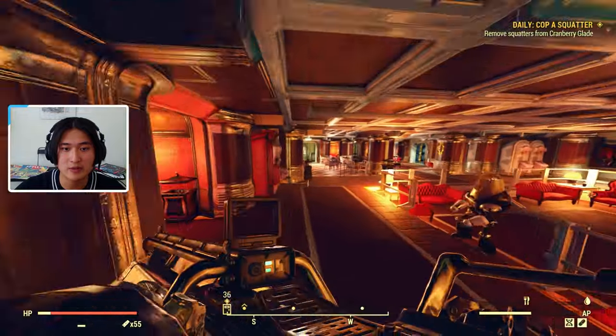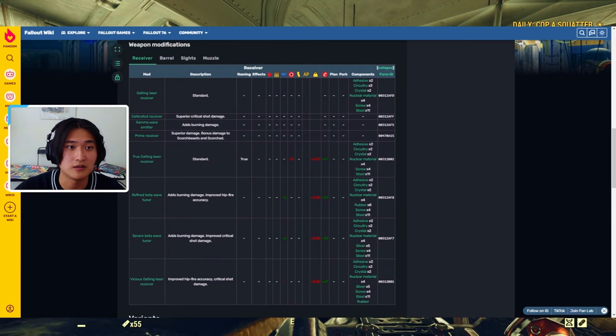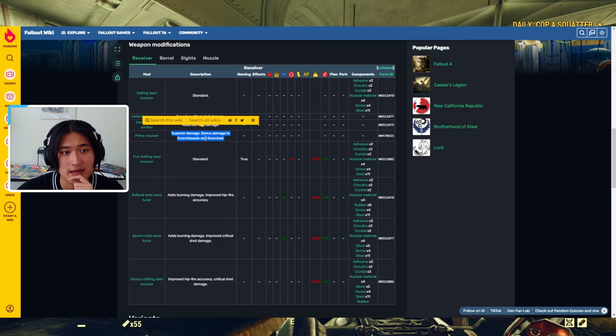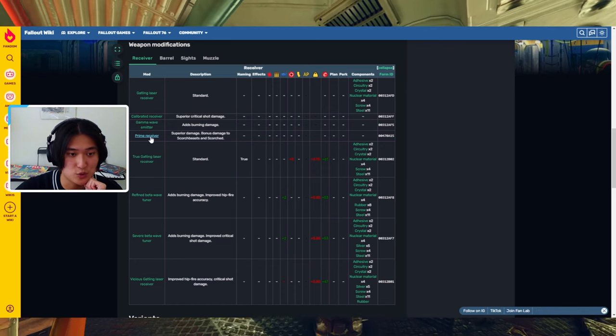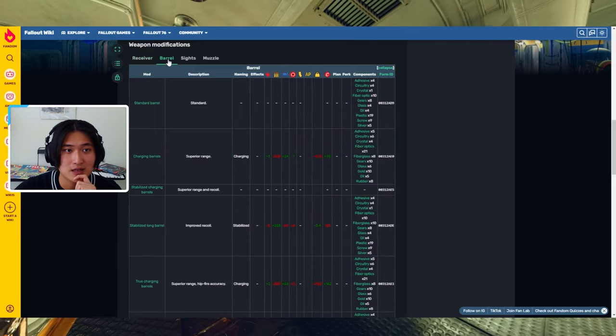Now I'm going to go ahead and talk about the weapon modifications. I'm going to use this list because you can see all the modifications on one page. For the receiver, the best one is going to be the Prime Receiver so that you can get a Prime Gatling Laser. This is only going to be dropped by killing Scorched Beasts, and once you kill one you have a chance of getting a random Prime Receiver for different weapons. Once you get one for the Gatling Laser, you can slap it on and it gives you the best damage overall, but it changes the ammo type from Fusion Cores to Prime Fusion Cores.